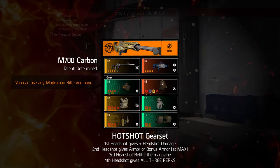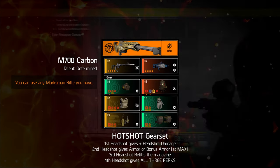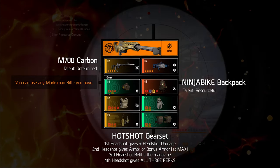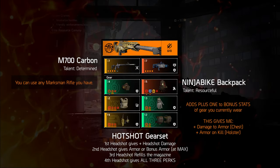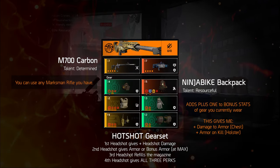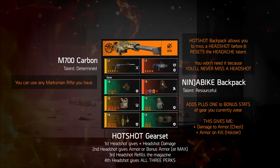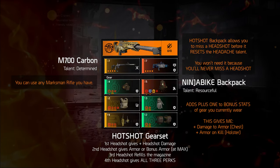The next piece is probably the biggest change I've applied to this build compared to other similar builds. The backpack I'm using is the Ninja Bike Backpack, which gives me the ability to get more set bonuses with various gear sets and brand sets. It basically acts as a plus one to any set you're currently wearing. The main reasons I went with this backpack are because of the slight wind-up with the Hotshot gear set, along with other potential bonuses from the brand sets you can wear.